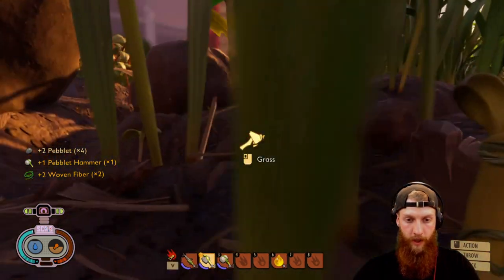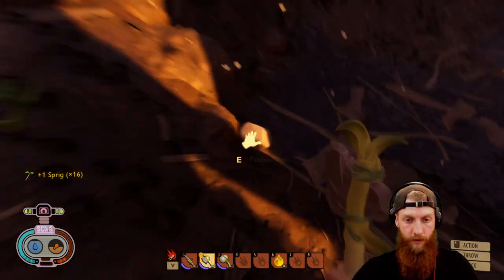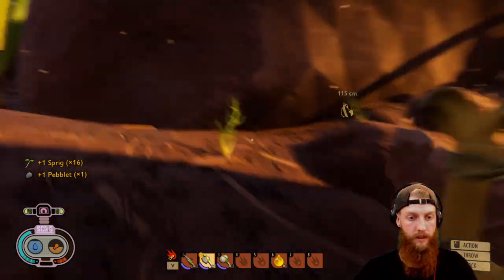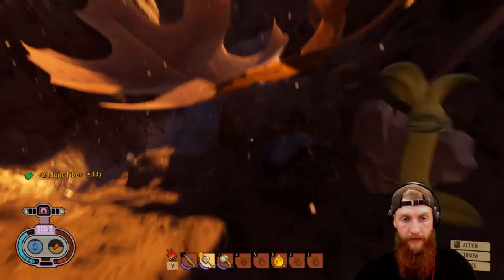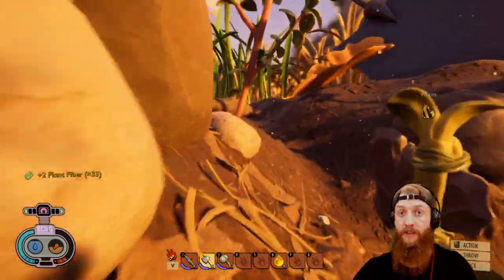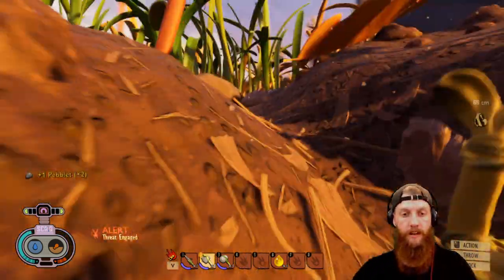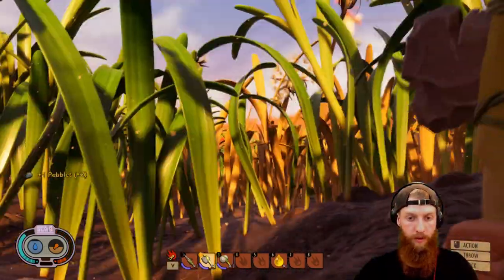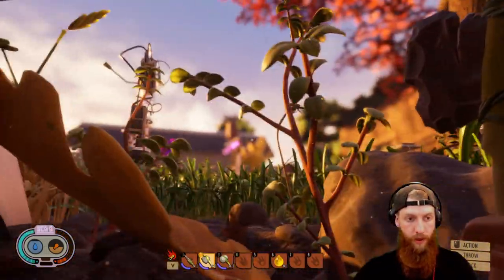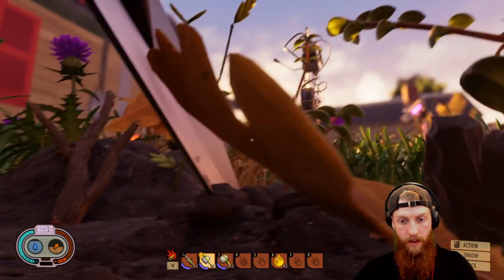We should probably build ourselves a torch because where we're going we're going to need some light. We're going to go grab ourselves some quartzite — we'll have to go into the main cave near where we fixed the cord where all the mites were chewing. I think I'm heading the wrong way — oh no, it's this way, okay cool.